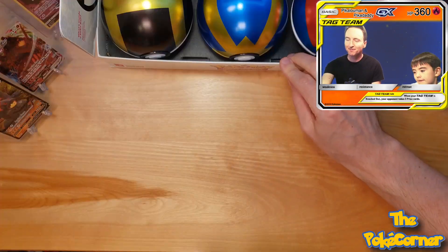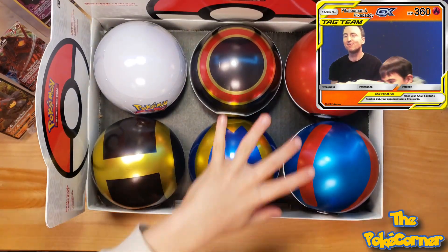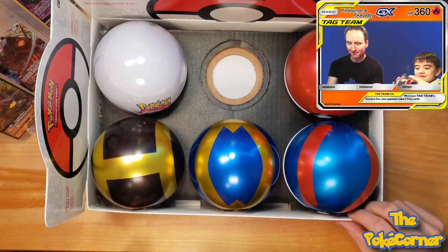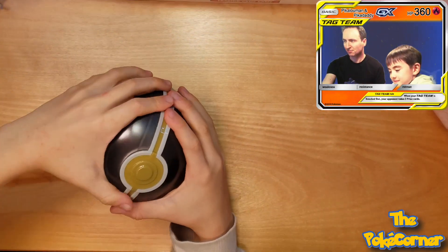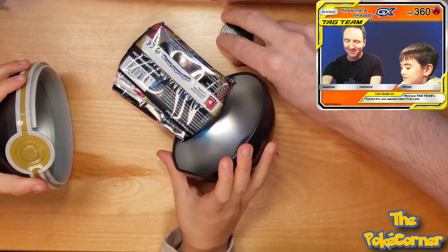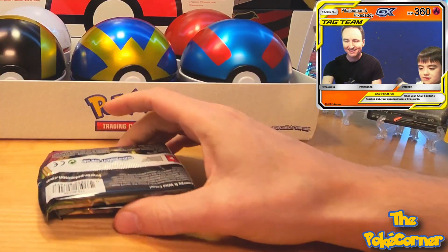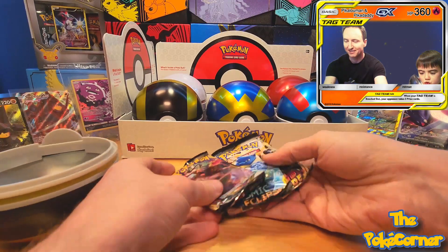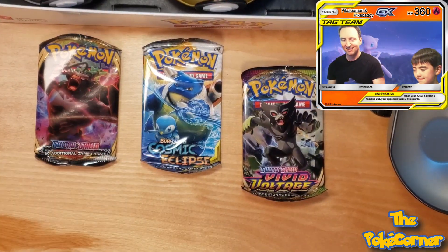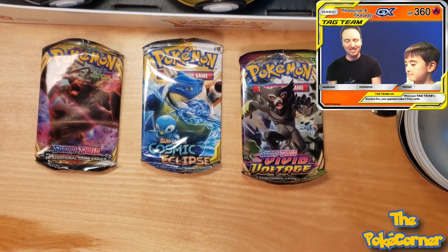We've opened up four so far. Picolumen, which one will you be opening today? Going straight for that Luxury Ball. Another didn't explode again. Of course, you get that Dragonite Coin in every tin. And we got Blastoise Piplup. Wrapper on Cosmic Eclipse, Zerud Vivid Voltage, and Rillaboom Rebel Clash.